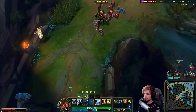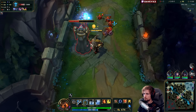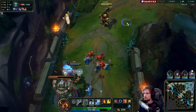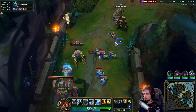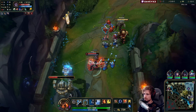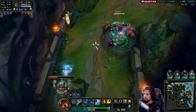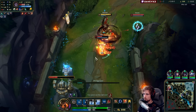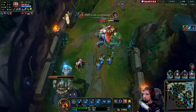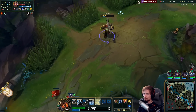One thing to be careful about is mana — Nautilus E actually uses a lot of mana. Silas is back, trying to get Heartsteel procs on him. Nice proc right there. Definitely getting ganked by mid — yep, here they come.